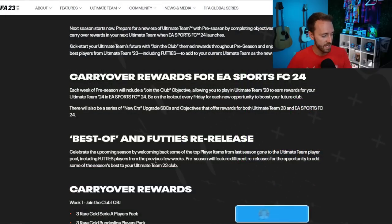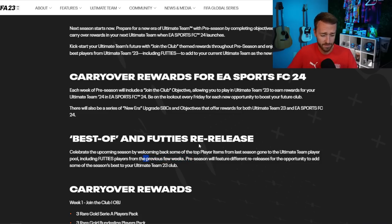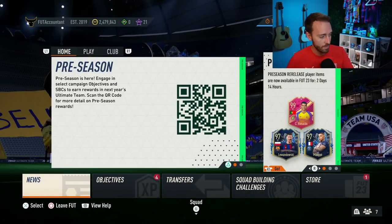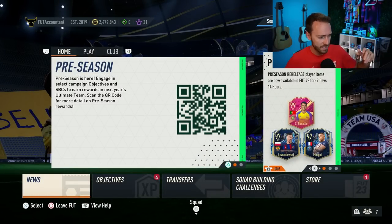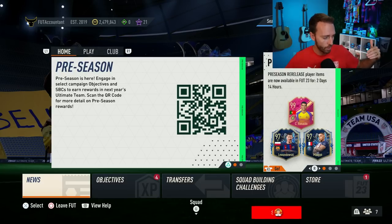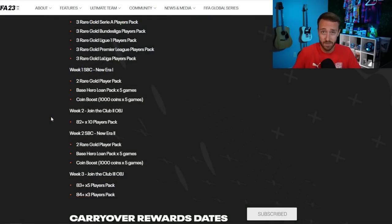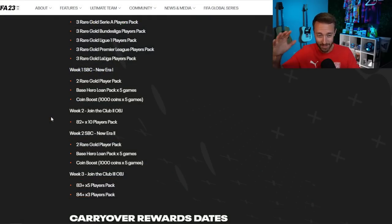EA's website specifically says that best-of re-releases will feature different players each week from previous weeks. Obviously this one is going away on Friday, and they said also on the website that there's going to be new join the club objectives and new carryover rewards each Friday. We even know what's going to be coming out this Friday — it's not that much of a mystery. It's right here.